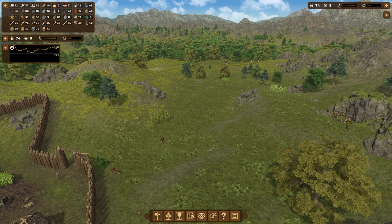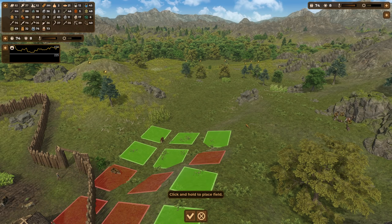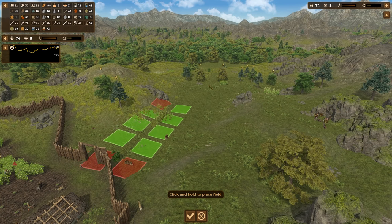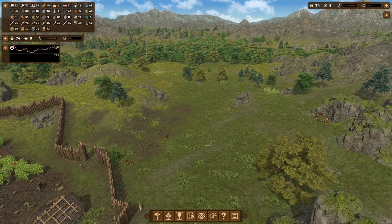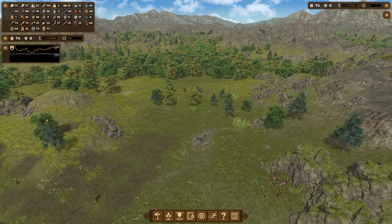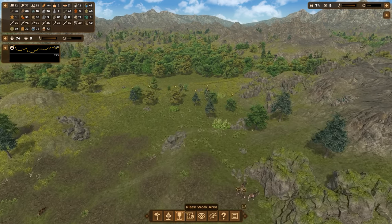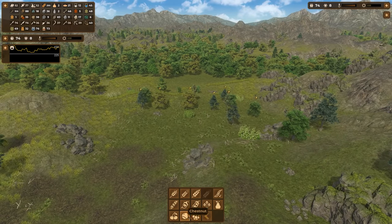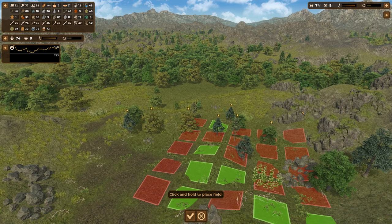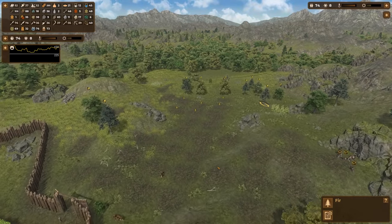I'm going to plant some trees — drop some pear trees right outside the gate here. Let's try that again... okay, fine, whatever. Then let's plant some cherry trees, more cherry trees up here. Chestnut trees and some service trees — whatever those are. Sure, I don't know what they are, but we'll get the service trees planted in a minute.